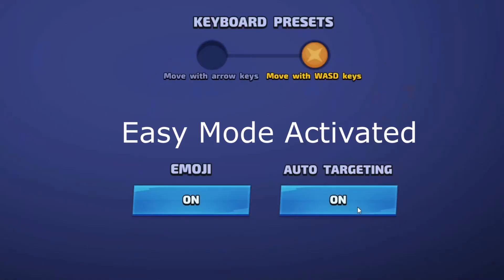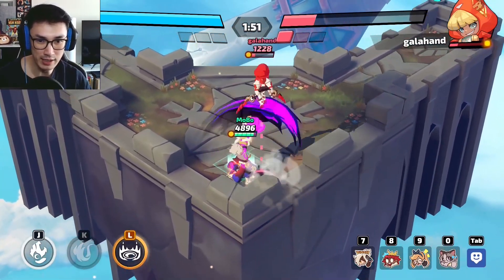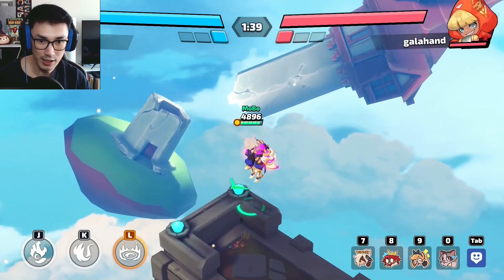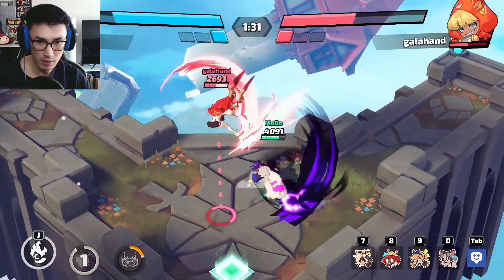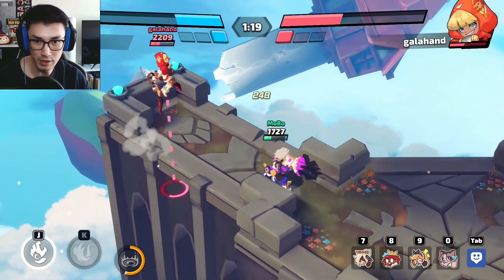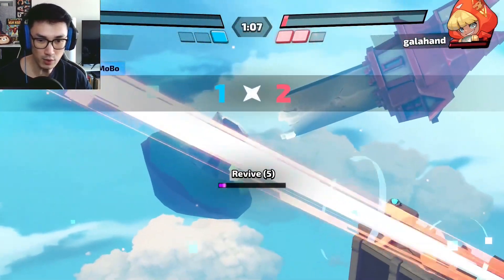Playing Ravi with auto targeting on — I'm just putting in the general direction and using my skills. It just drags me exactly where they are. The problem is when my opponent is bouncing left and right and I spam my normal attack, I keep missing because it can't figure out where the enemy actually is. But auto targeting helps a lot for his secondary skill — right now I'm hitting almost all of them.